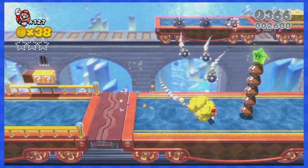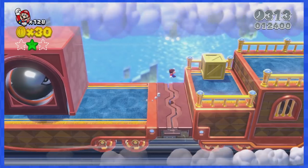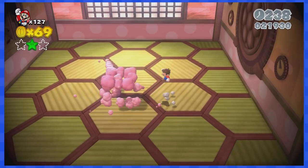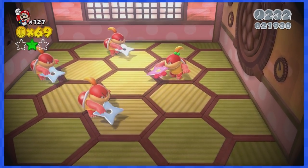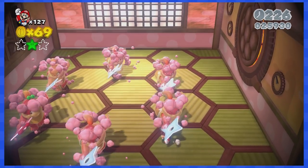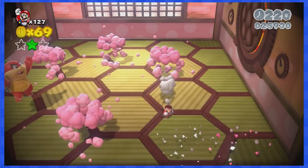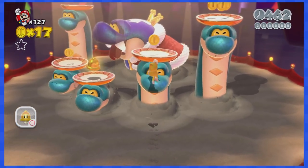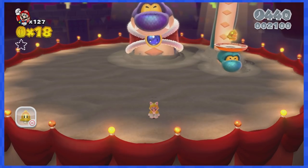3-Train is really similar to 2-Tank — it's an autoscroller where all you must do is move right. Fighting Pom Pom is a bit annoying without a cat suit, so you'll have to rely on luck for the real Pom Pom to appear on your right. 3-B is a fight against Hisstocrat — just move up and down and climb those snakes with your cat suit to reach the boss's head.